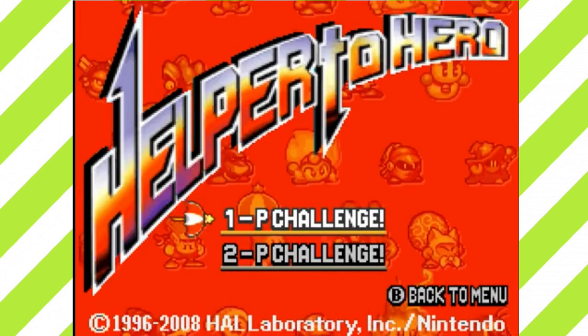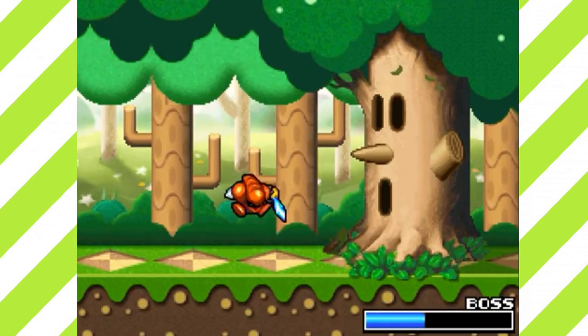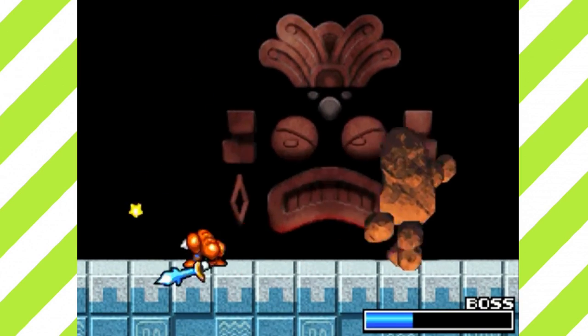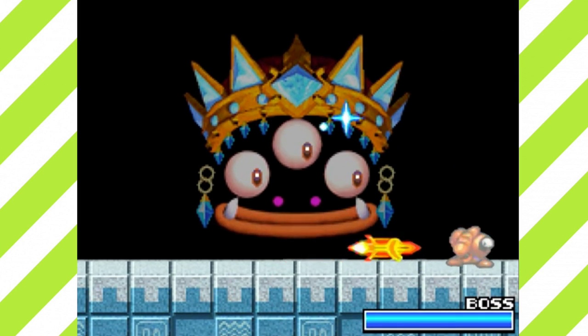As a reward for beating the Arena, you get Helper to Hero. Dreamland needs a hero, and you may just be the one. You can choose from a plethora of helpers, all with different abilities — the selection screen looks like a fighting game roster, which would be so cool. Some characters like Tac have changed moves so they can actually be playable. There are also two sword helpers with slightly different moves. The adventure is on a fixed path ending with Wham Bam Rock — and he actually has a second phase: Wham Bam Jewel, now with a third eye.